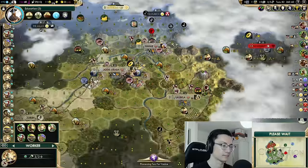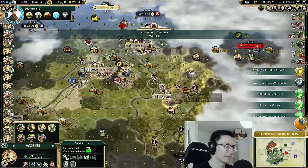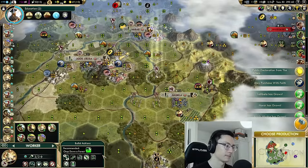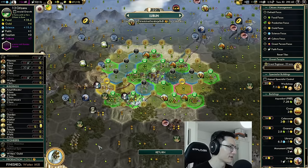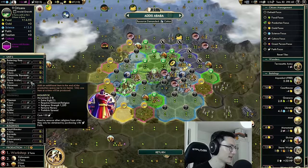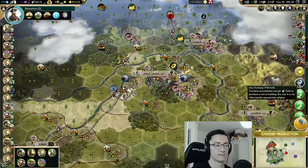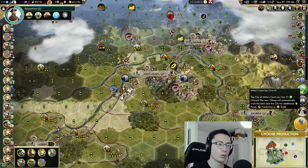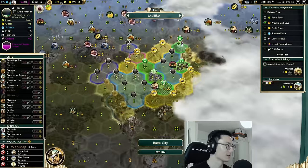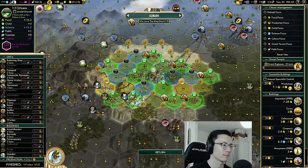Chopping this forest down. Lalibela gets some production from the chop. Lalibela is going to struggle to grow without an Aqueduct — Aqueducts are one of the big reasons Tradition is so good, since three Aqueducts really ramp up your growth rate. All five of our cities grew on the same turn — Lalibela, Harar, Addis Ababa, Lublin, all grew together. That's pretty cool, and our happiness is also doing okay.